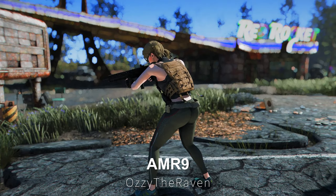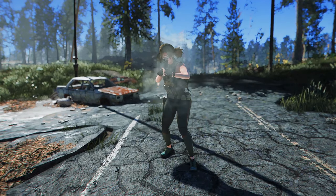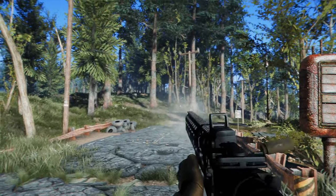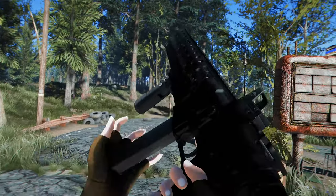Next up is the AMR 9. It's a rifle in the form of a submachine gun, boasting a sleek black design and rapid fire rate. Its reload motion is also swift, making it a rifle that could prove quite useful in combat situations. You can craft it at the chemistry bench, and it uses a 38-round magazine.